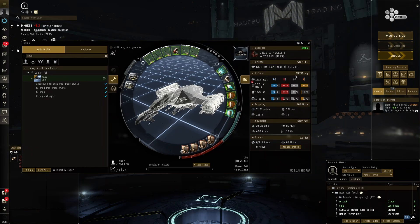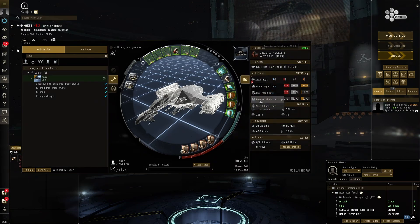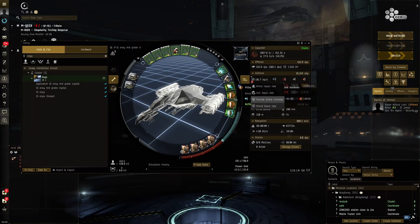Having good buffer means you have a much easier time with wrecking shots. I like having overall good resists because it affects everything — it affects your passive recharge, affects your shield boosting, it affects everything. And it preserves a lot more capacitor than dual medium shield boosters.